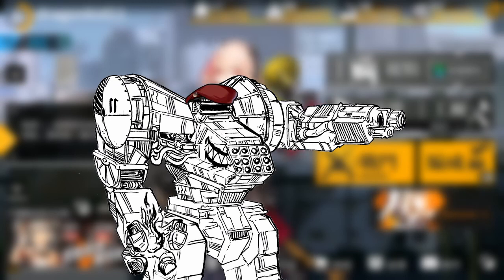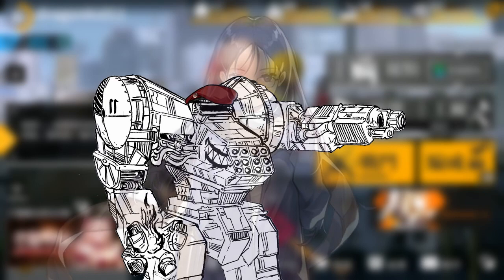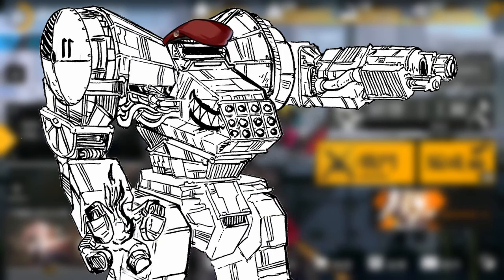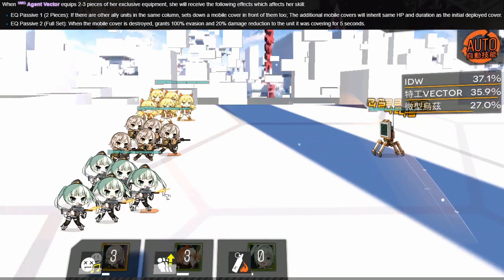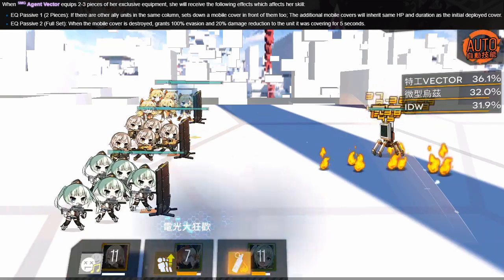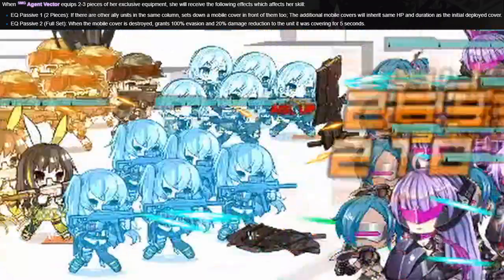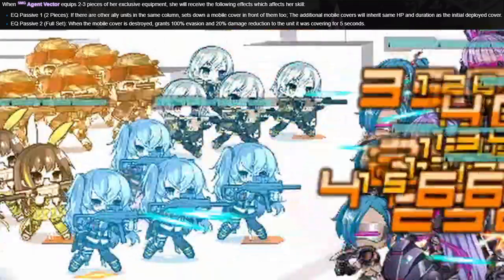Also, all these equipment came pre-calibrated, so you just need to upgrade them fully, which is a lot less punishing than the material cost I spent on upgrading Claes' special equipment that she can't even fully use. All these special equipment share the same exact stats as their normal gold counterparts, so the most important thing is the special skill effects they give. When equipping 2 of her special equipment, Vector can set down more mobile covers for allies on the same lane as her. With all 3 equipped, Vector also gains a passive that, upon the destruction of the mobile cover, the person the cover was protecting gets a 100% evasion buff and 20% damage reduction for 5 seconds.